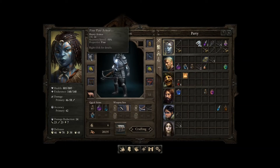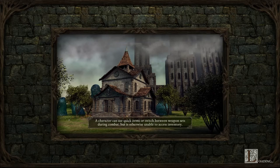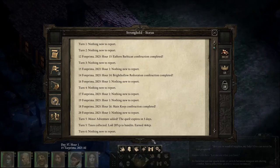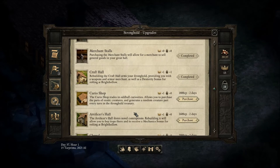For example, I only paid 4,000 gold for a fine plate armor with DR-14 and 50% speed recovery. There are also different rest abilities and other benefits that become available to you right away if you look through the Stronghold options.